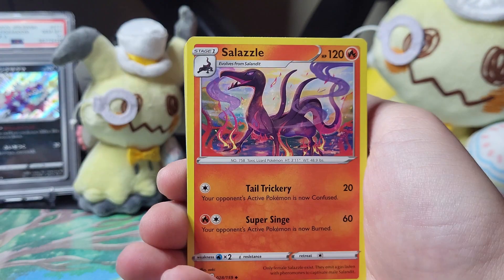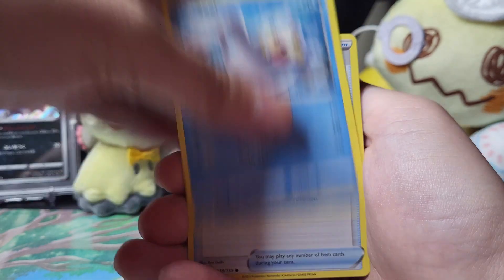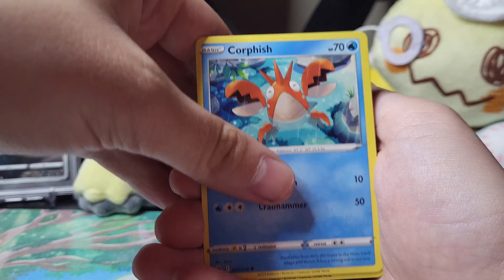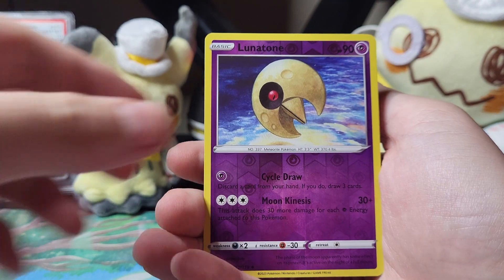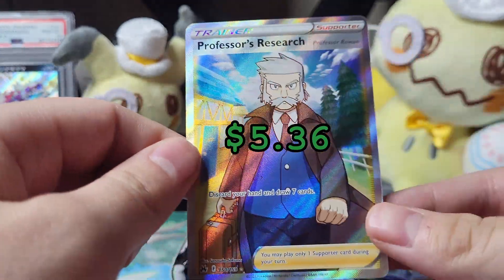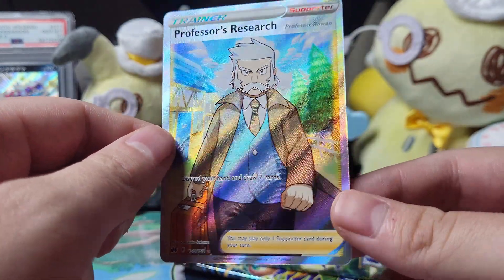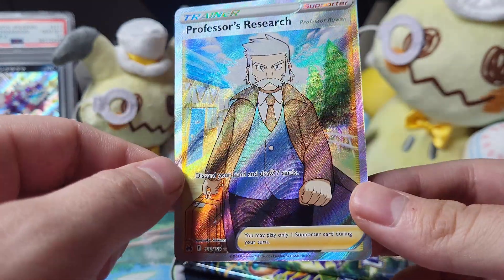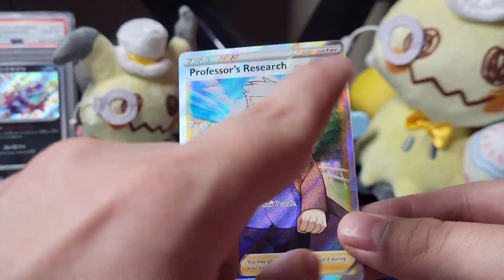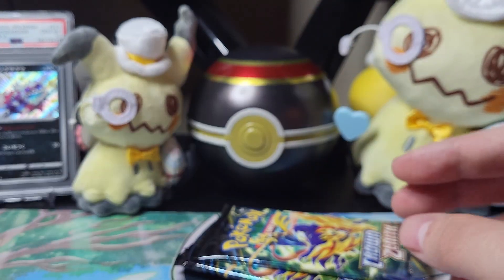I did see something in this. So we got Salazzle, Carnivine, Oddish, Seal, Potion, Oran, Corsola, Lunatone, and a full art trainer — Professor Research. Look at him. This is Professor Rowan — it actually says it right here. That's actually pretty cool. Fourth gen, let's go!